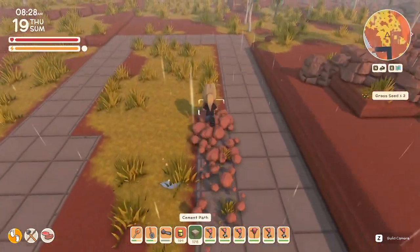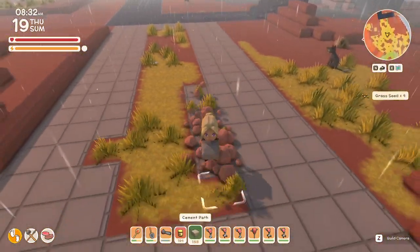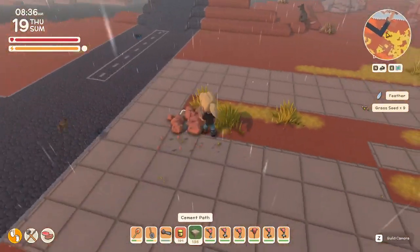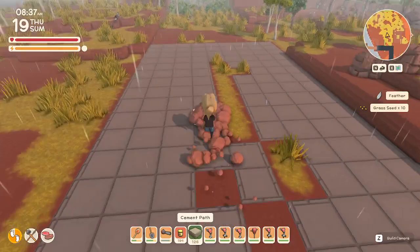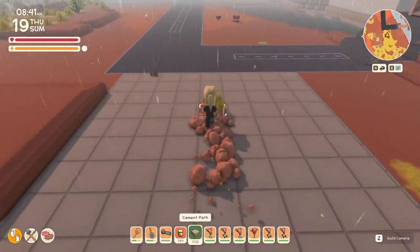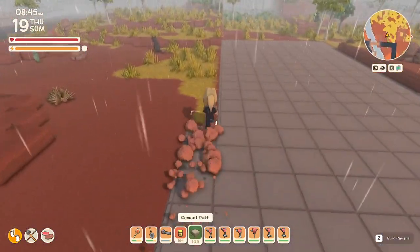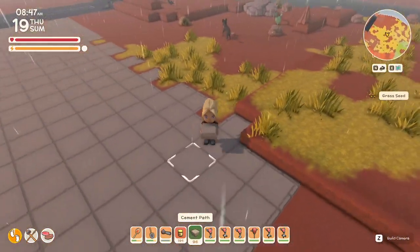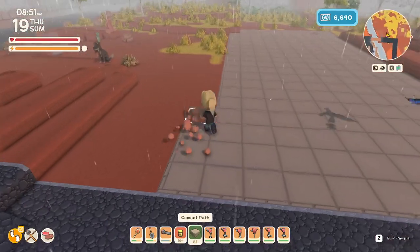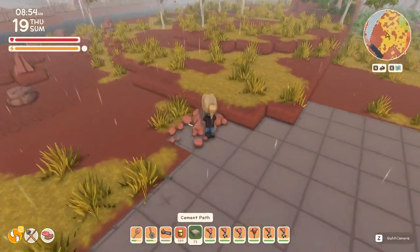Just get this all set up so when we do get access to the update I have a lot of building ideas. When I get the update, I'm gonna love all the colored paths that you can get. I'm going to need to probably take a mine run. Let's do a couple more rows here — maybe I should have done brick so it didn't look so much like a sidewalk area. But we can change that if it doesn't look good; for now we'll leave it cement. I might be doing a parking lot area.